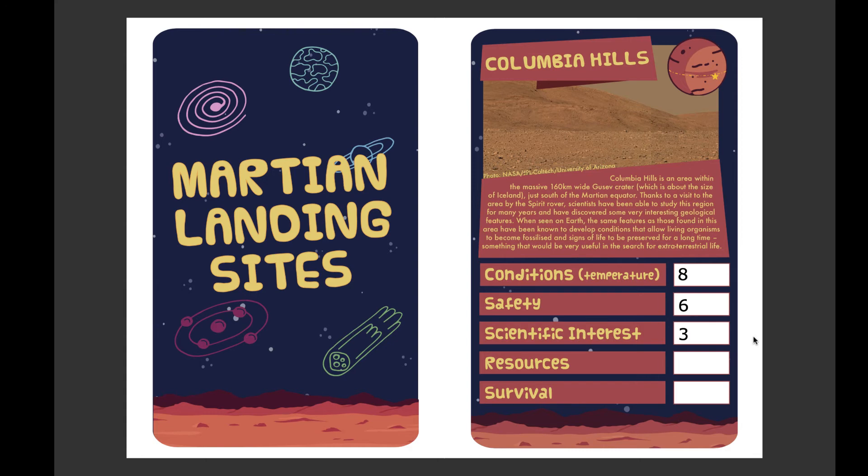Next we have resources, so this can include things like water, clay that can be used as building material, and sunlight for solar power. To help you with this one, look in the descriptive text and look at where the region is located on Mars. Columbia Hills is a great place for collecting solar energy but that's about it, so I'll give it 5 points out of 10. Now I have 7 points left for my final category. If that seems too little or too much, I can easily go back and alter my other values.